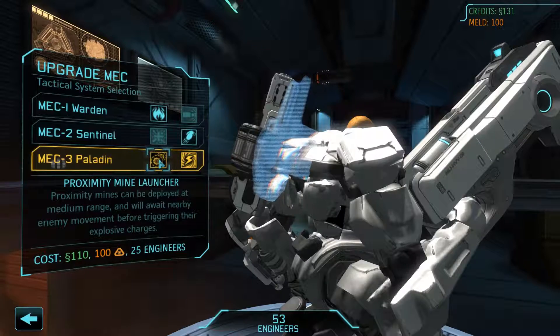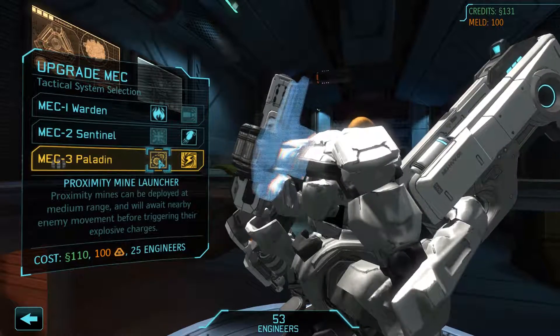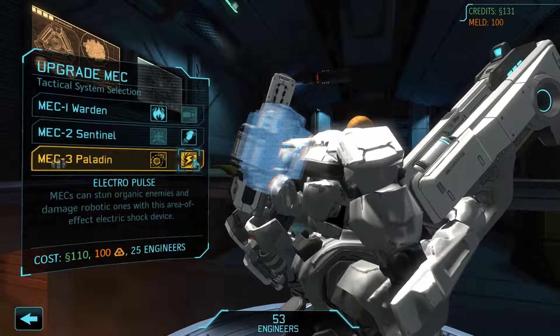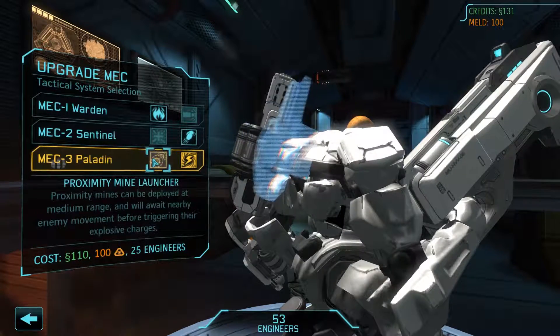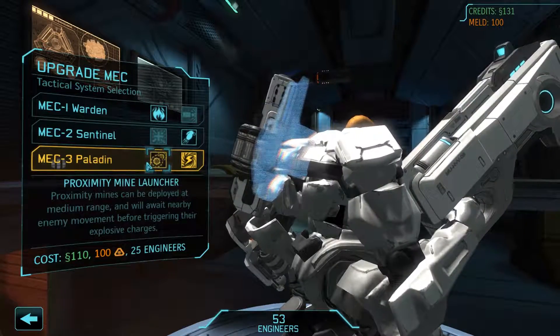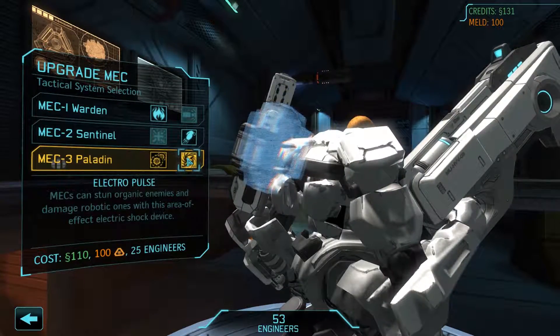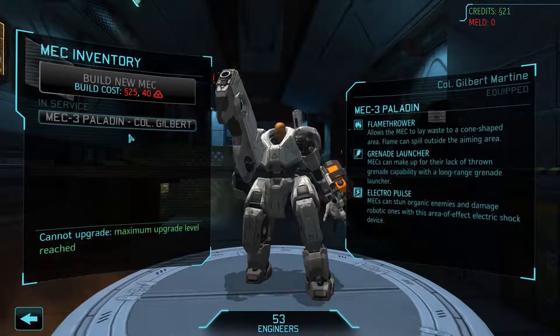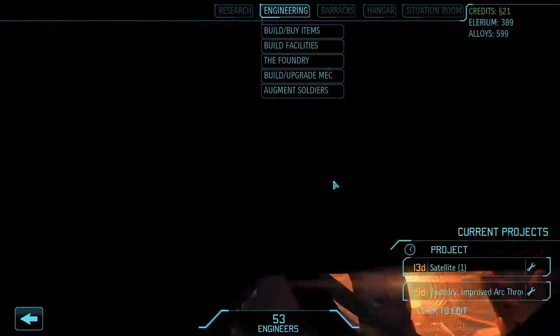So what do we have? Proximity Mine Launcher - proximity mines can be deployed at medium range and will await nearby enemy movement before triggering their explosive charges. Or Electropulse - the mech can stun organic enemies and damage robotic enemies within the area of effect. We already have grenades and mines is pretty much the same, so let's go and get Electropulse. Seems like a useful device sometimes. We're now at level 3 mech unit.